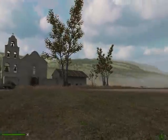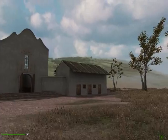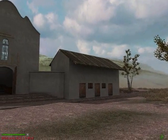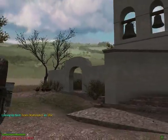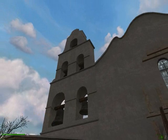I'm going to show you around my virtual mission in San Diego. There's my living quarters where the Indians and the priests stayed. There's a wagon there. Entrance to the garden. And there's the bell tower.